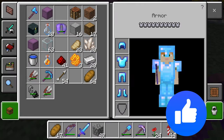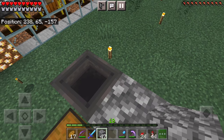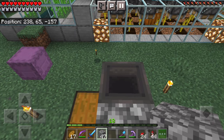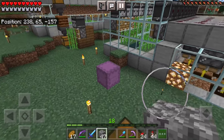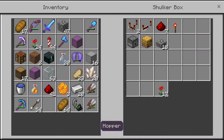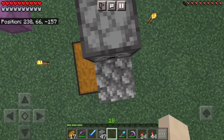Then put two blocks right here — could be any block you want. You would put your bee nest or beehive right here, but I'm going to wait to do it for just a little bit because I want to enclose this first, since bees can be kind of fickle and run away easily. I would recommend waiting to put the bees in until it's a little more enclosed. Then grab your dispenser and make sure it's facing towards where the bee nest is going to be.